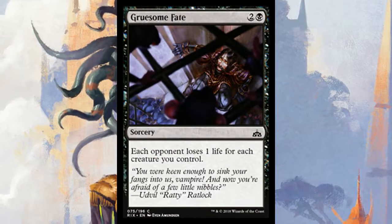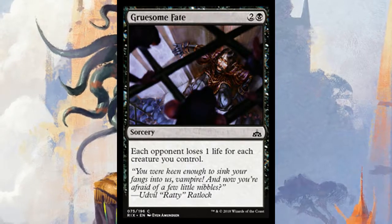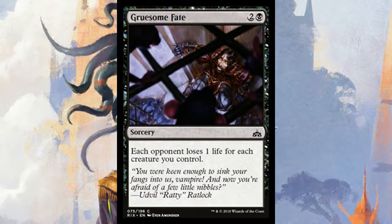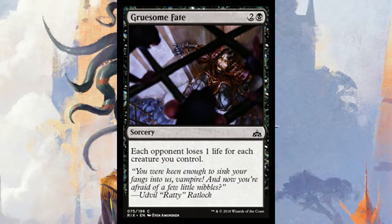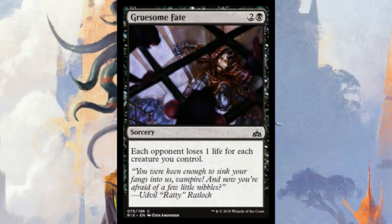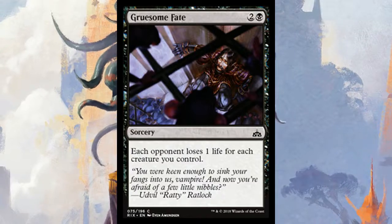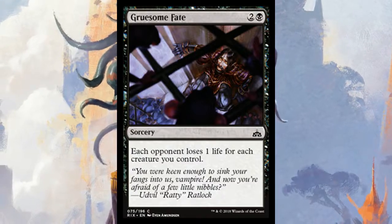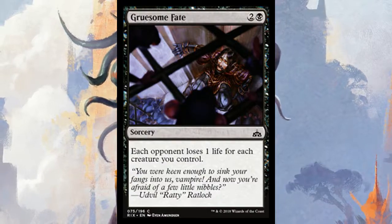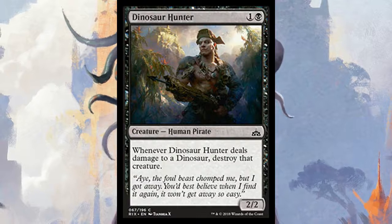Gruesome Fate is a three-mana sorcery where each opponent loses one life for each creature you control. I love these game-finishing cards that people underrate. It's not desirable at first glance until you realize you're playing a token deck or lots of cheap creatures early. If you're going the aggro route, having something like this late game is perfect when you can't answer their big creatures.